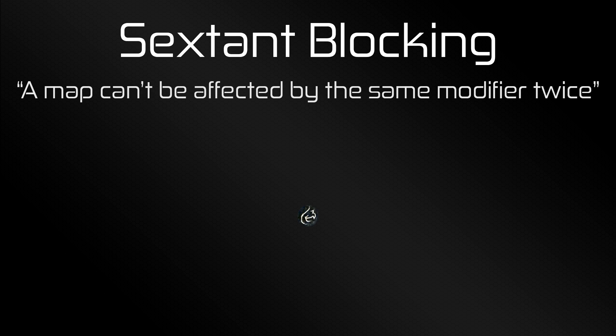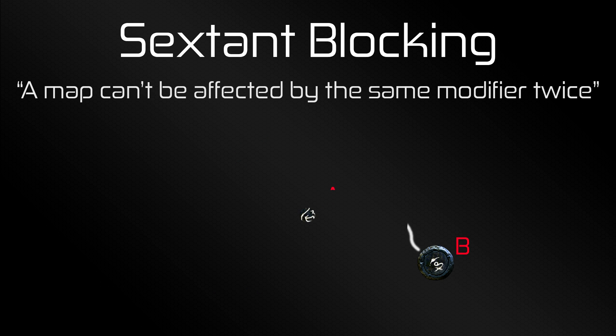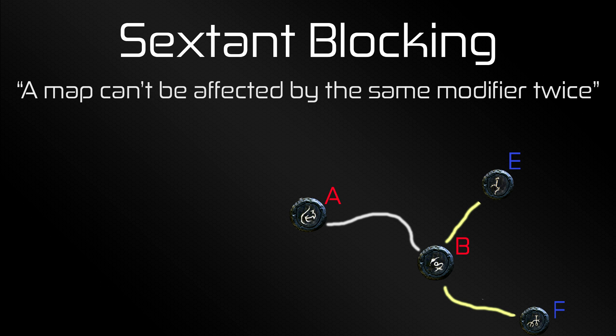Say we have a map here in the center — let's call it Map A. Map A has three maps connected to it: Maps B, C, and D. Those three maps are the only maps in range for Map A to be affected with a Sextant modifier. Map B can be affected by the three maps surrounding it: Map A, the one we want to run, and two other maps E and F. If we use a Sextant on Map E and get bad mod number 1, and the same for F giving bad mod number 2, then Map B will not be able to roll bad mod number 1 or bad mod number 2.